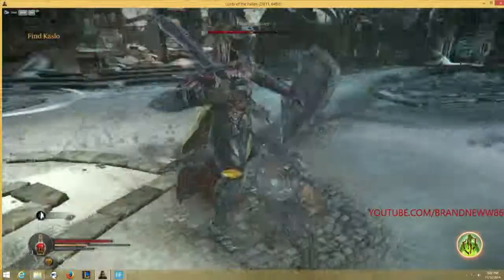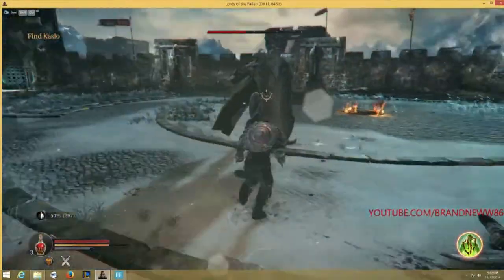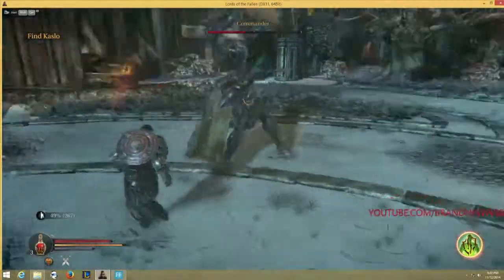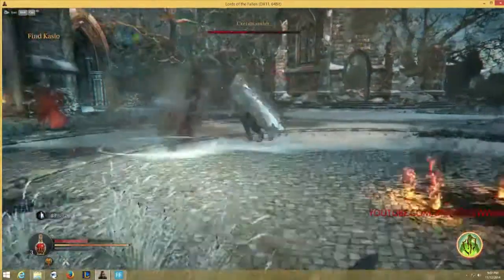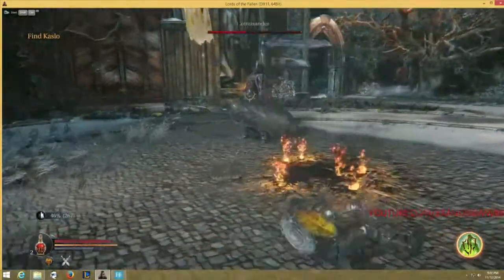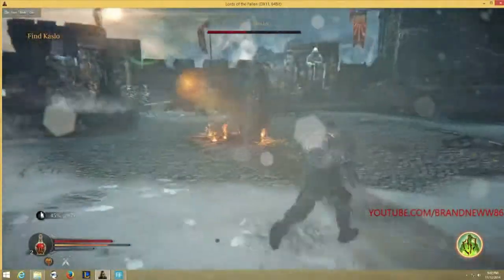Whenever he does the shield bash to the ground, he does random area of effect damage in front of him but nothing behind him — well, a little bit behind him, but not right next to him. So you're pretty safe if you're right next to him. And he usually does just one of those attacks.